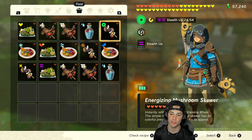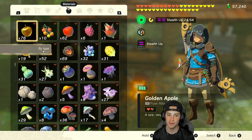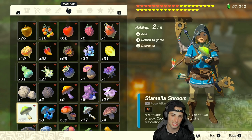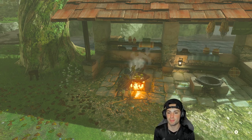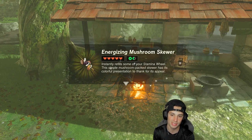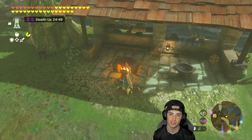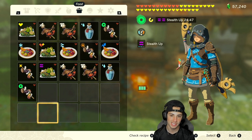Next we have the Energizing Mushroom Skewer, which refills your stamina bar. This one is very simple — all you need is five stamina shrooms, which you can find early in the game. I'll make it real quick: just five stamina shrooms. I picked this recipe for the best stamina energy boost because it is so simple, and stamina when you're in the air is just perfect. No need for a crazy recipe here.